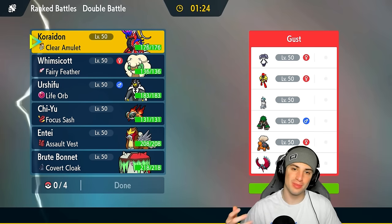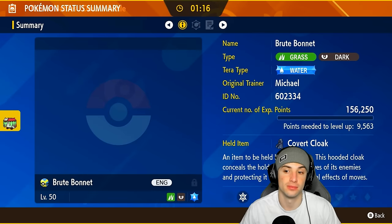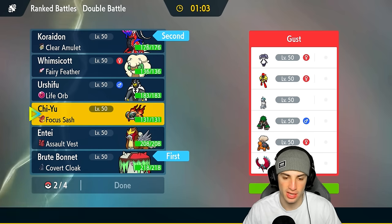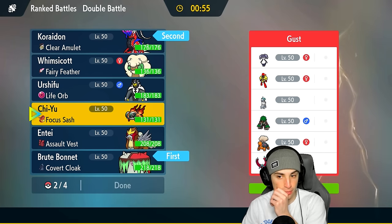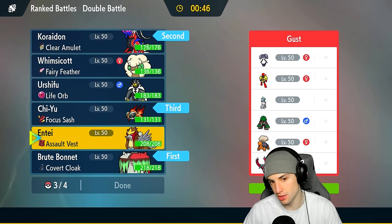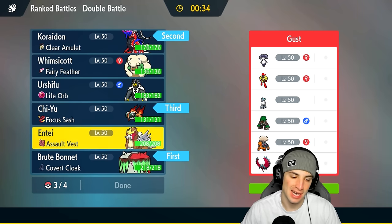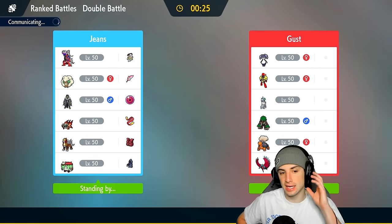Match number two — we're going up against trick room and sun. Brute Bonnet could come in clutch here with Taunt if they want to set up Trick Room. I think leading Brute Bonnet with Koraidon is decent since we have Covert Cloak and Clear Amulet. In the back end Chi-Yu could be good with Focus Sash and dark type moves against Calyrex and Amoonguss. I think Entei is better here with the Assault Vest — Sacred Fire against Calyrex, plus Snarl.